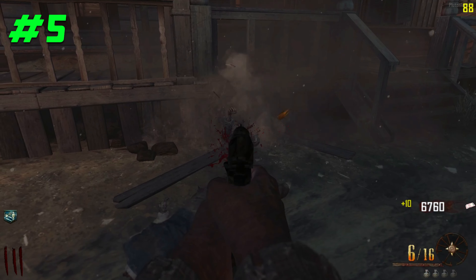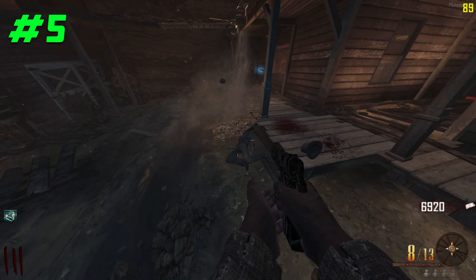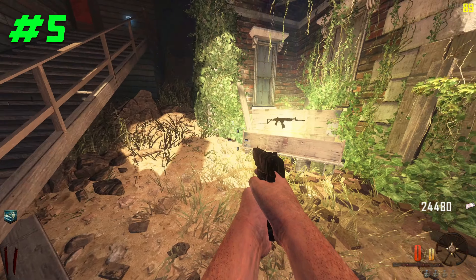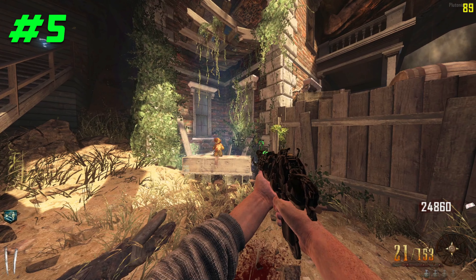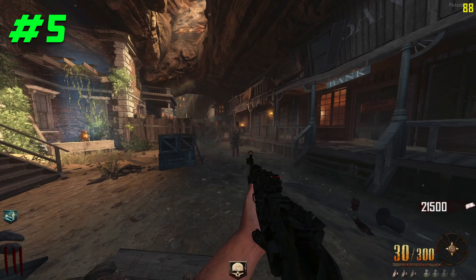Finding yourself tired of using the same boring spawn weapons to progress through the rounds in Zombies? There are 2 things you can use to get more guns: the mystery box and the wall buy weapons. The mystery box gives you random weapons from the map, and if you're lucky, you can even get a wonder weapon. But if there's a specific gun you want quickly, a wall buy weapon is your best bet — simply go up to the wall, purchase it for however many points, and you'll have a new gun in your arsenal.